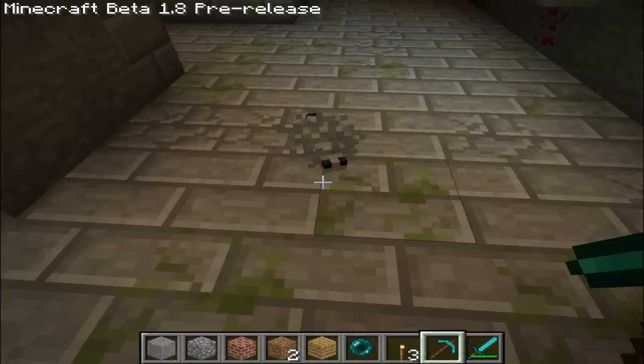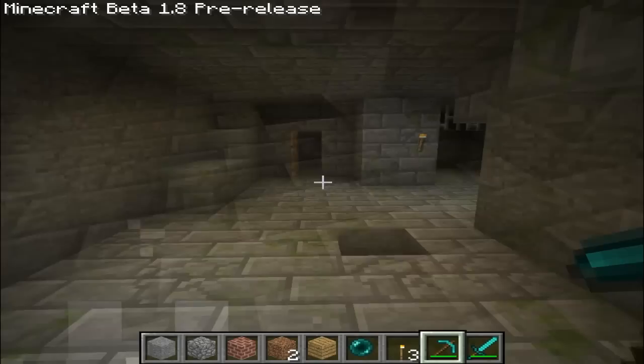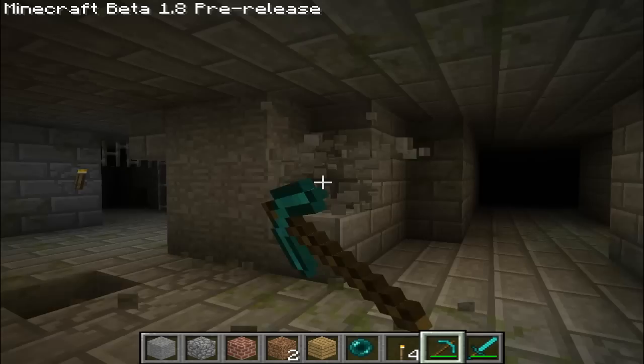This would scare the hell out of me if I was digging in my stronghold. What scared me more is there was another one somewhere nearby that I couldn't see. I think it's just to scare people who are taking the bricks out of the strongholds to build their own houses. It's a nice little addition to mobs. Anyway, it's just a quick little video to show you what those things are — see you guys later.